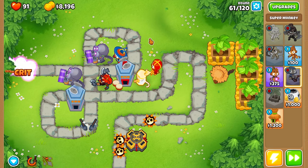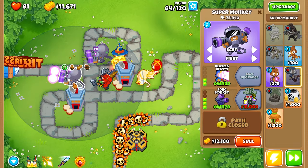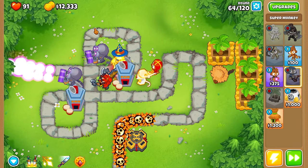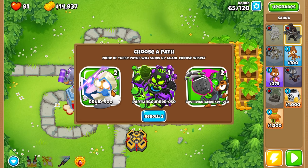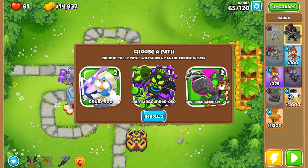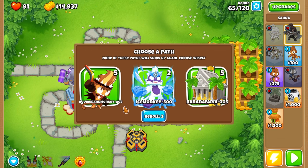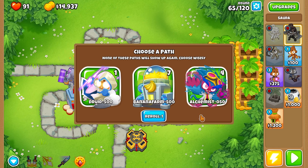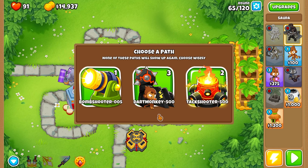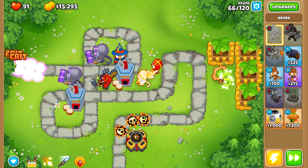We have to do Jungle Drums on this guy — he shoots even faster. Going down like it's nothing. Our first tier five — Druid of the Storm. I really want Permacharge — Permacharge would have been good. I'm going to reroll. We could get five tier fives. Small press balloons. Druid again. I'm going to use our last reroll. We get a recursive cluster bomb shooter. Bomb Blitz — I'm not going to use that. I'll place one down actually.